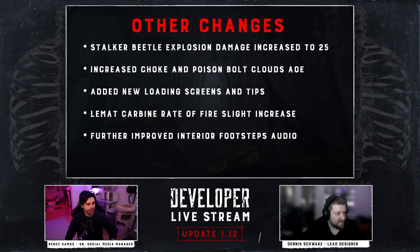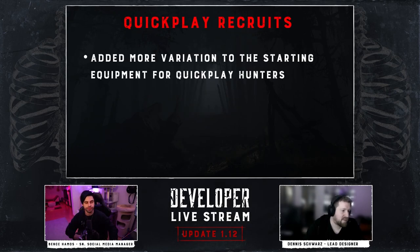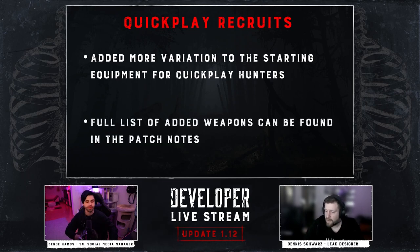The audio of interior footsteps has been improved further and should make it easier to distinguish if an enemy hunter is above you in a building, specifically on wood floors. Quick play is seeing a little love as well — traits received from rifts are now displayed in the ticker on the side of your screen, so no more checking your map to see what you got. In addition, some additional variation has been added to the starting equipment for quick play recruits.